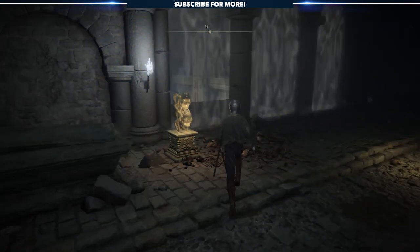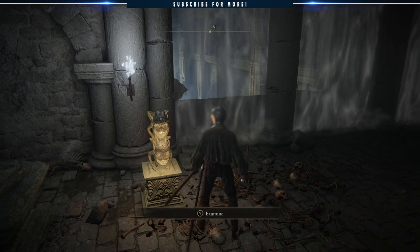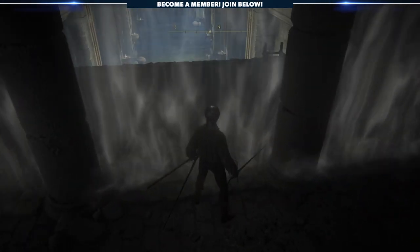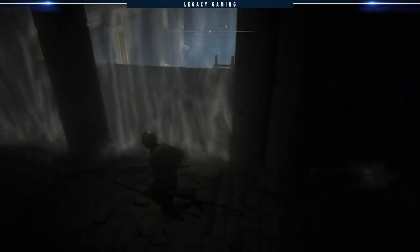By now many of you are starting your Elden Ring journey, and one of the first things you might run across is this stone sword fog wall right after the tutorial area. You know we like to punish ourselves here on the channel, and of course Livin took it upon himself to get the necessary keys and explore beyond.